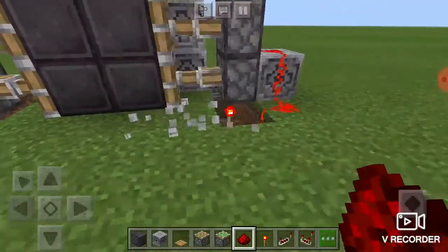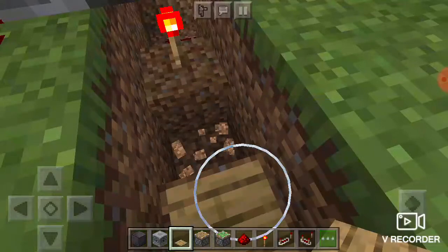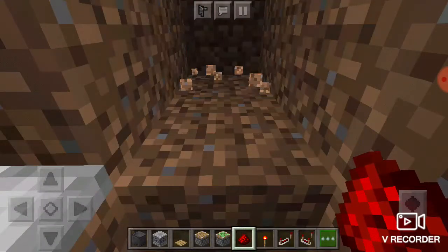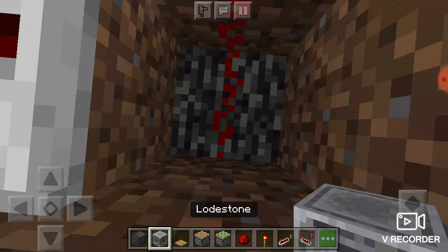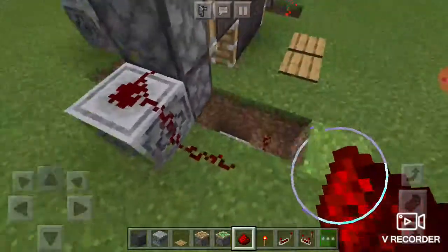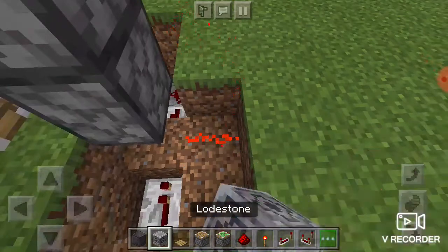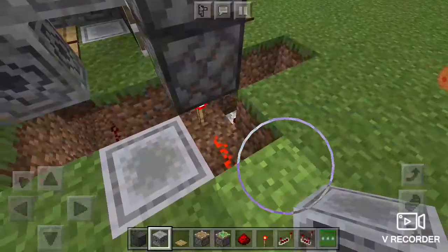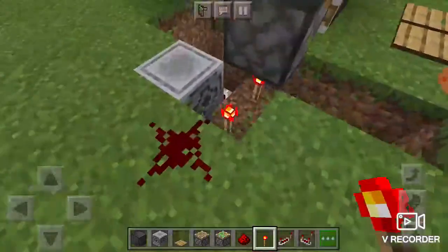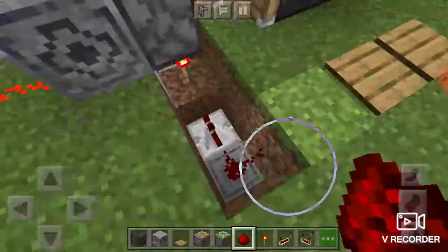For this side you're going to place that there - actually break that. Then go like that, place redstone, and for that you're going to have that and that. You're going to want to place a repeater here - not that - right there, then a block and redstone. Do that on the other side as well.